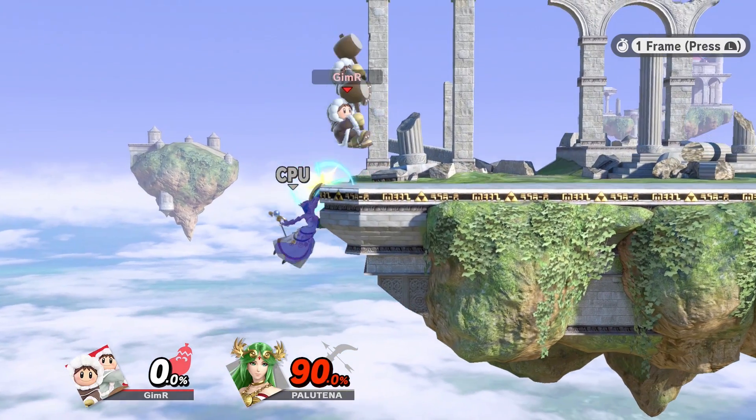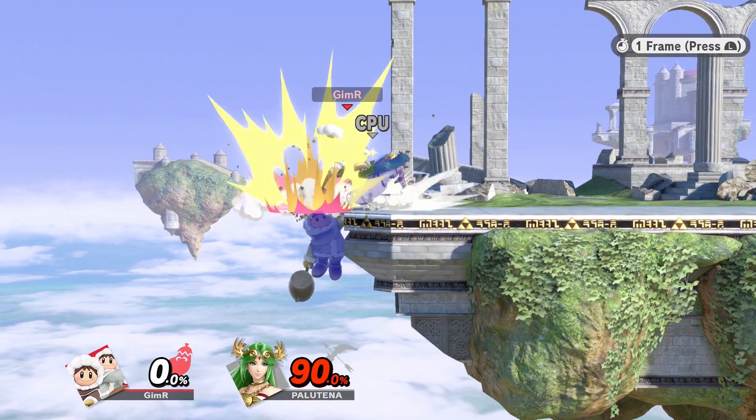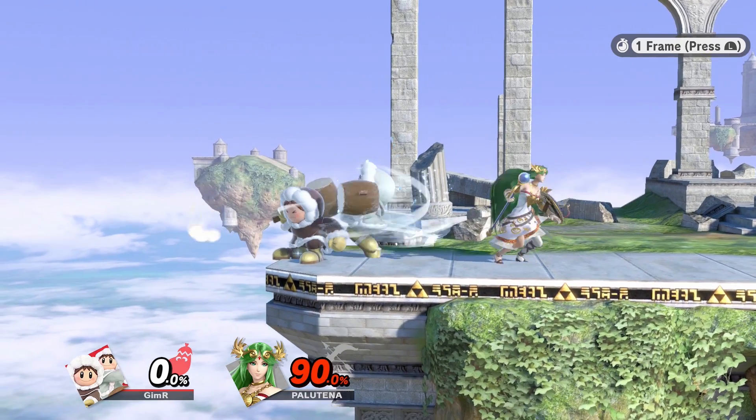Because Ice Climbers are two characters, you can have one of them grab the ledge and the other force a ledge trap, then cover as many of the opponent's options as possible. There are a million different options Ice Climbers have, but today we're going to focus on the Big D setup.